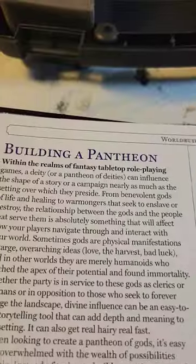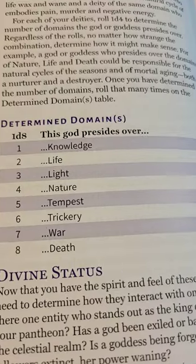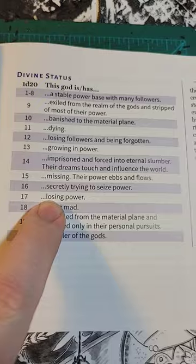Oh, and three one-shot adventures. The book starts with pantheons and the first two tables are kind of boring with alignment and domains. But this table is interesting — divine status. Maybe this god is going mad or losing power.